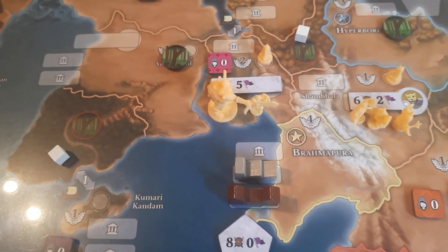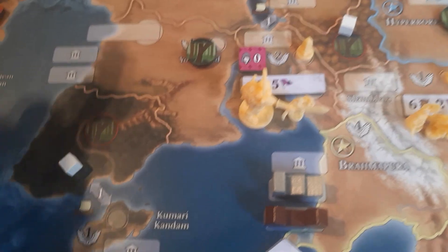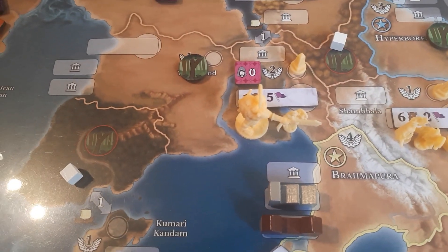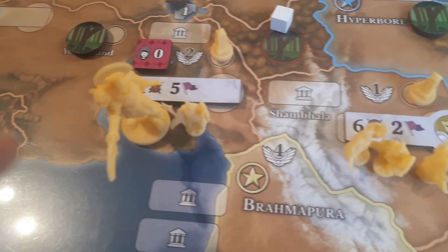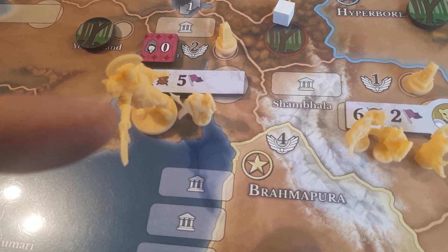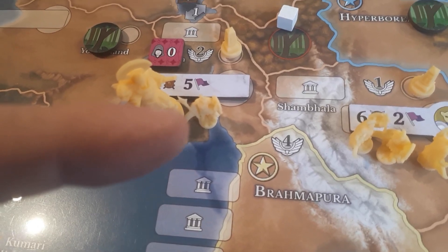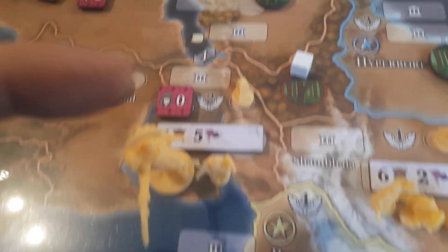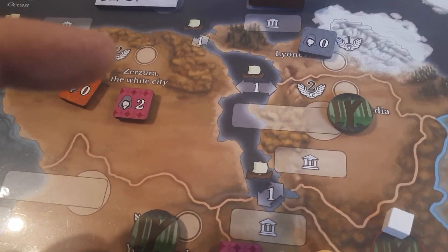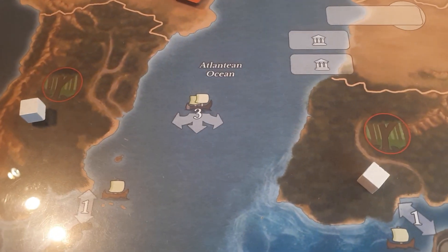Some areas, when you're playing with less than five players, become marked as wilderness — that means they're taken out of the game. You have units: these are the war units. This is the big general unit, which is worth five units. You have small units and agents, with various values from zero to three. Here is the power value of an area. You can also cross oceans using this symbol, which costs three units, or you can cross the strait here, which is a sea narrows and only costs one unit.